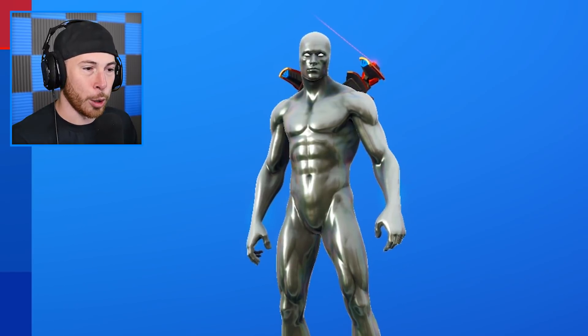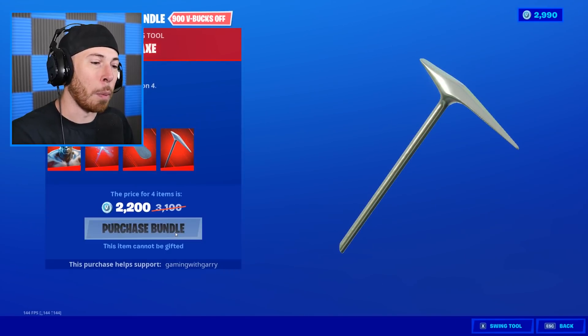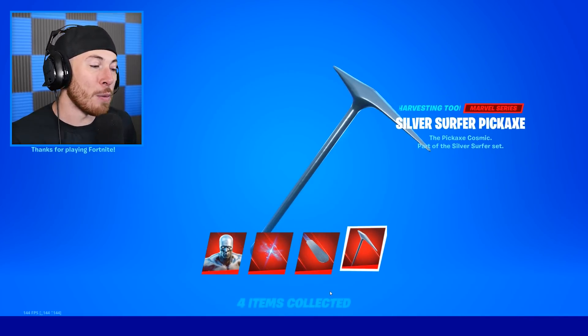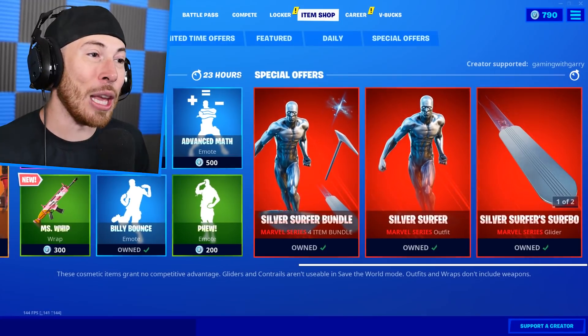It's Silver Surfer, dudes — look at this! I've got to get it, there's no way we cannot get this. We're purchasing this bundle — bam! We're using it in this gameplay, but unfortunately we can't use it all the way through because for this video we specifically need to use the Storm skin to unlock everything we need.